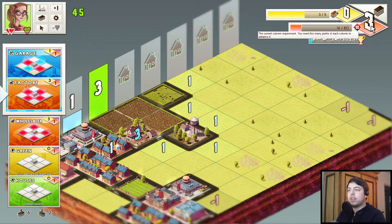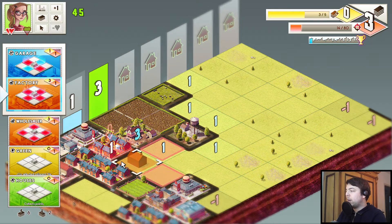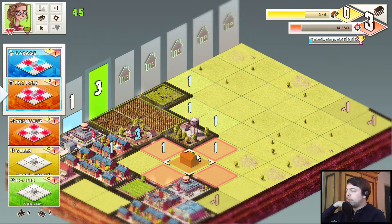We need three points for a column to complete right now, and our goal is to complete all the columns. It's dependent on this number up here — three is the current goal. This can increase though, but right now it's three. So we need three points in this column. We cannot do that right now, but we will be able to do that later.